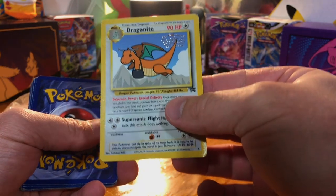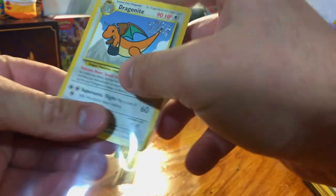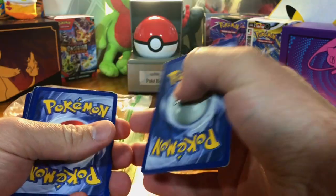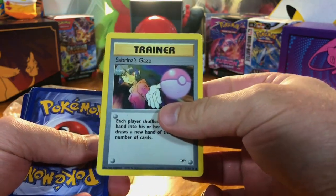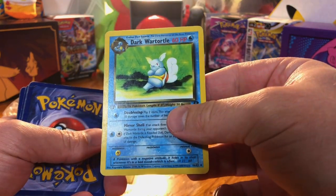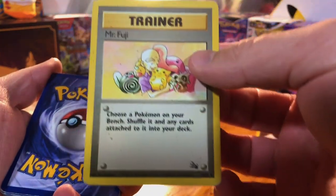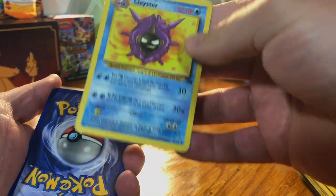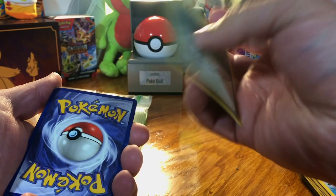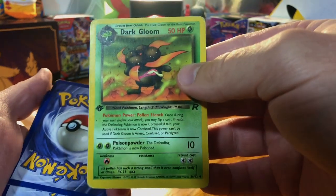The Promo Wizards of the Coast Dragonite. Holy crap. Sabrina's Gaze. First Edition Dark Wartortle. Mr. Fuji. Cloister Fossil. Maintenance. First Edition Dark Gloom.